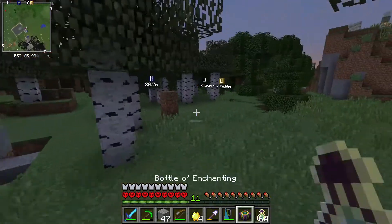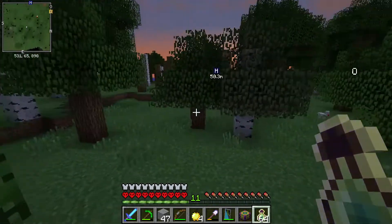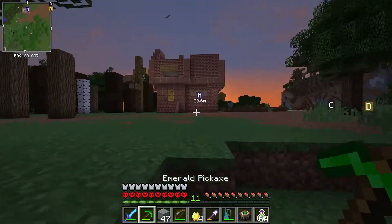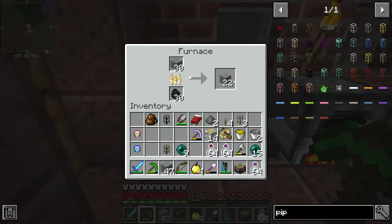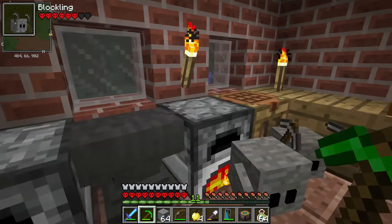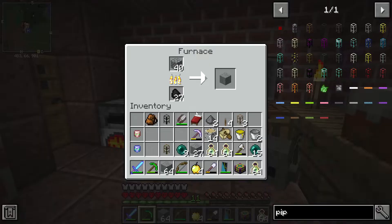But before I start working on that, I want to do some enchanting. I've got a bunch of bottles of enchanting from the dungeons and I want to use these to enchant some of my tools, especially this pickaxe. I've also got a bunch of stone smelting because I want to build a storage room for the quarry out of stone bricks.